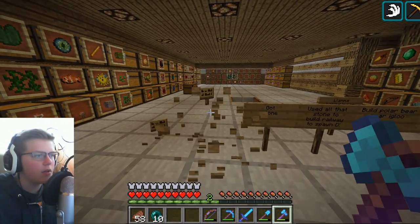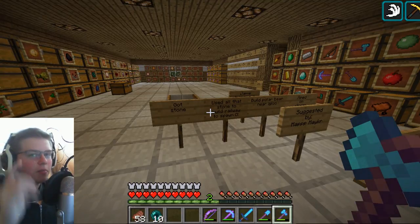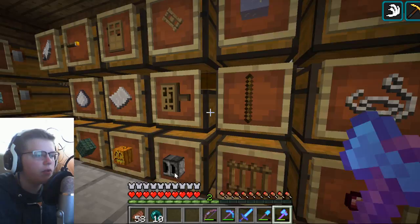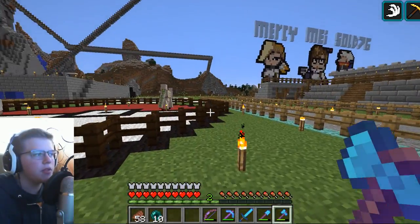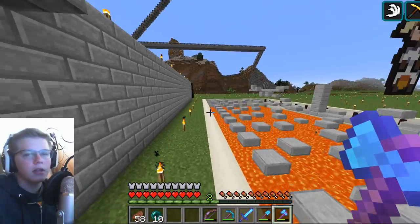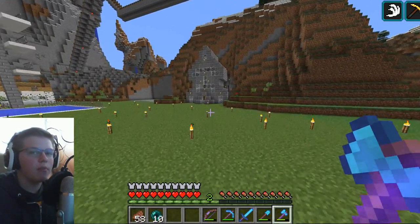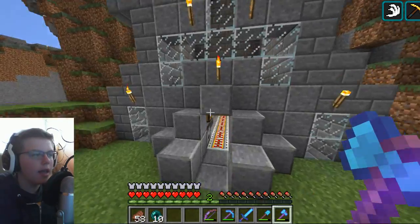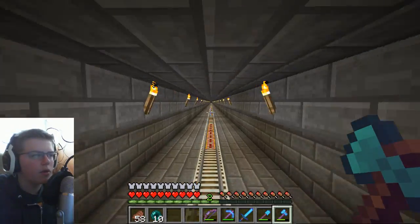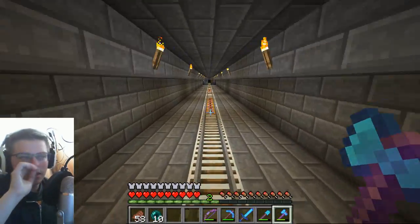Okay, so that gets two signs out of the way. Now we've got still a couple more to go through. One of the signs says I got stone, but I used all of the stone to build the railway to spawn. If you guys remember the last episode or two episodes ago, we built the entrance over to spawn and I planned to build a railway all the way there. The railing was done, but the actual tunnel itself wasn't — it was just kind of rock. But I have finished it. I got a bunch of stone and for a couple hours I went ahead and finished it. It goes all the way to spawn. It used a lot of stone.